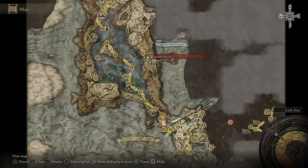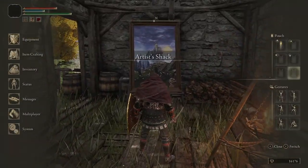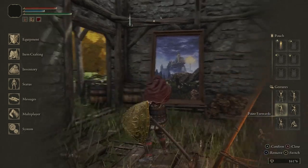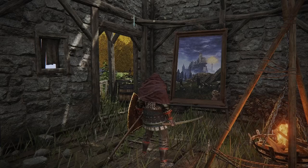You're going to find this one at Arta's Shack, located here on the map. As you go inside the shack, you're going to see this painting depicting a gold — well, the golden tree — and the big castle as well, in a graveyard. Bearing in mind, you always want to look at where the painting is being painted from, not the painting itself.